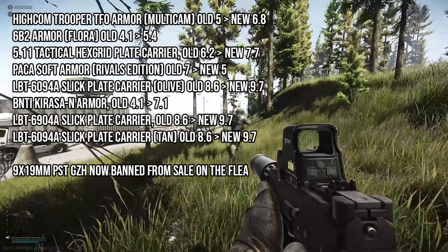The LBT 6094A Slick Plate Carrier (olive): old value 8.6, new value 9.7. The BNTI Kirasa-N Armor: old value 4.1, new value 7.1. The LBT 6094A Slick Plate Carrier and the LBT 6094A Slick Plate Carrier Tan both share old value 8.6 and new value 9.7. Additionally, 9x19 PST GZh ammo has been temporarily removed from sale on the flea market.